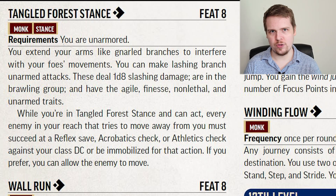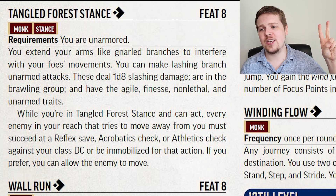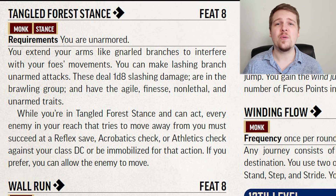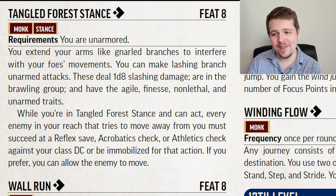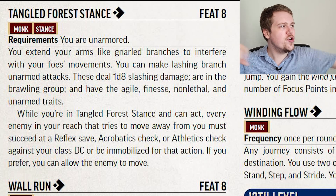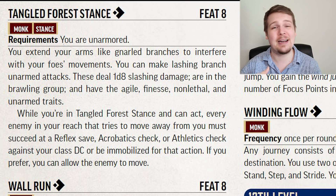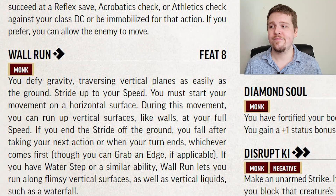Tangled Forest Stance is an amazing crowd control tool. While in this stance, you can make 1d8 slashing lashing branch unarmed strikes with agile, finesse, non-lethal, and unarmed traits. The main reason you want to be in this stance is for the passive effect: if an enemy within your reach tries to move away from you, they must succeed at a Reflex save, Acrobatics check, or Athletics check against your class DC. If they fail, they are immobilized and lose that action. You can just become this monk that nobody can get away from — this is amazing if you can get up to an enemy spellcaster, as spellcasters tend to have really poor Reflex saves.